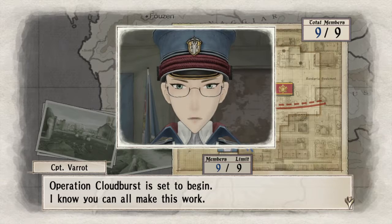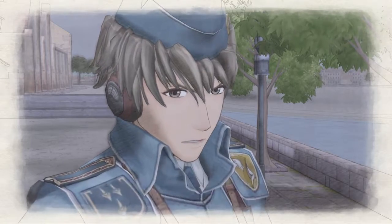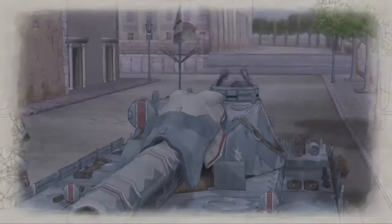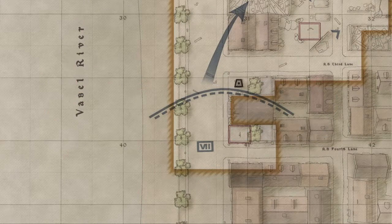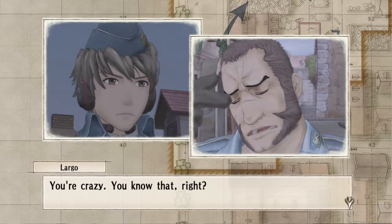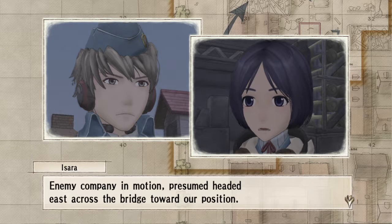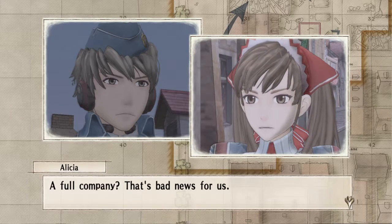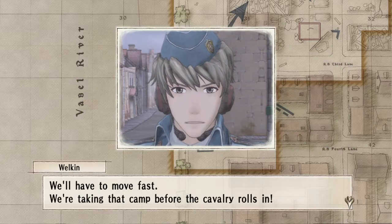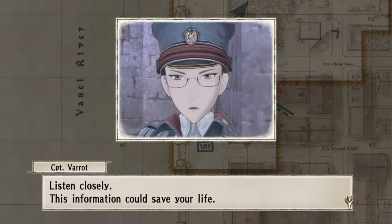Operation Cloudburst is set to begin. I know you can all make this work — take down the bridgehead as quickly as possible. Squad 7, move out! There's an incoming message from Squad 1 leader Faldio Lanzet on the West Bank: enemy company in motion, presumed headed east across the bridge toward our position. A full company — that's bad news for us. We'll have to move fast and take that camp before the cavalry rolls in.